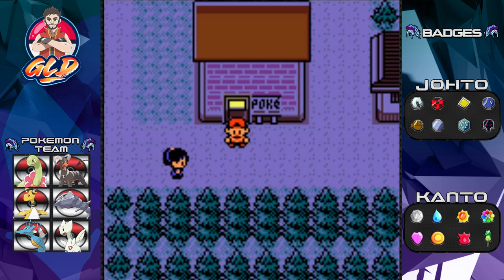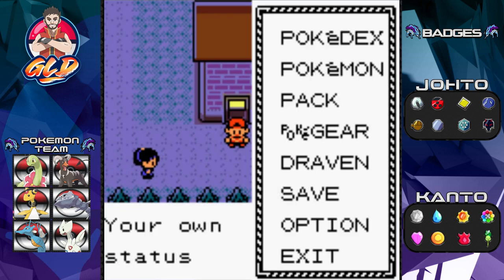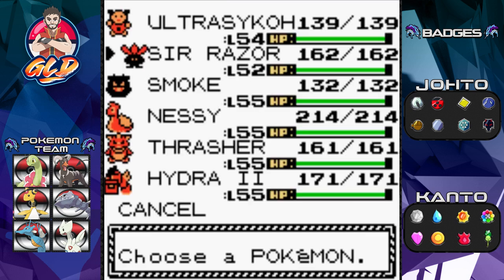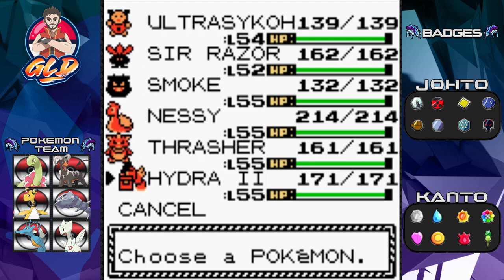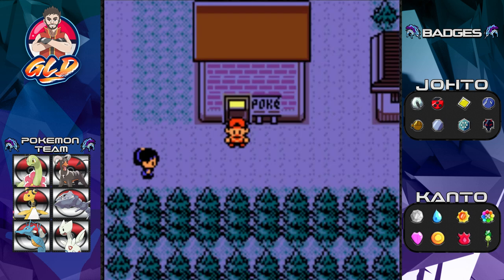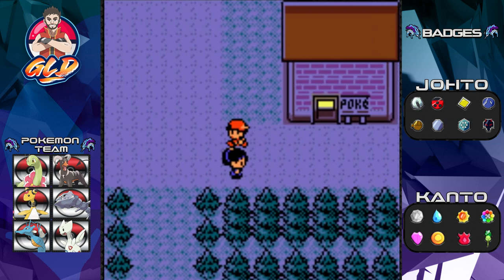If you guys remember back at the very beginning of this walkthrough, I did mention having Pokemon capture teams. There will be some hacking — not in a bad way — just to try and capture these Pokemon the right way. As you can see, I brought in four Pokemon for the situation: Smoke, Nessie, Thrasher, and Hydra Number Two, all at level 55.